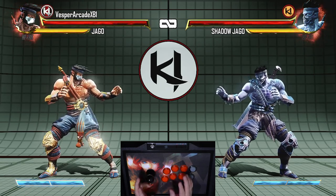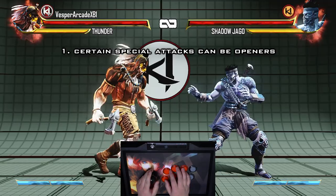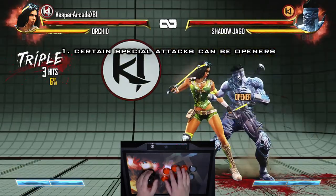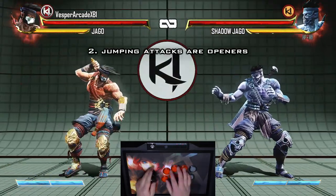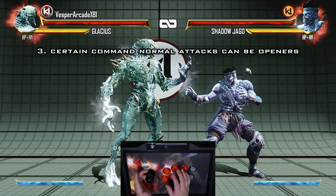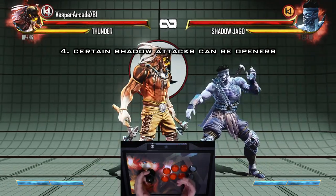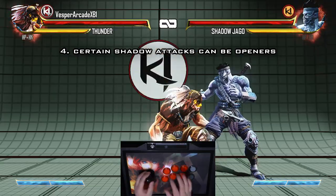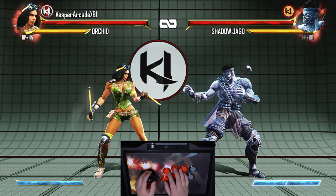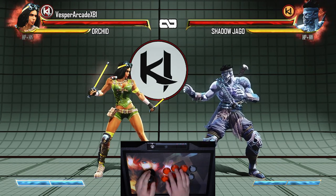The most common method is from certain special moves specific to each character. Also by doing jumping attacks, and this also works if it's a cross-up. Another way is by specific command normals, such as forward medium punch from Glacius. And finally, using some shadow versions of your special moves. Keep in mind that some shadow versions of special moves juggle your opponent off the ground when the regular version did not. So just because a move is an opener doesn't exactly mean the shadow version will be too.